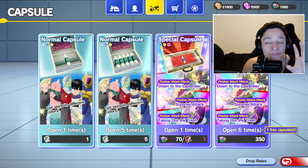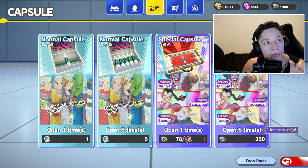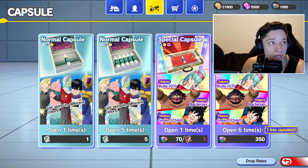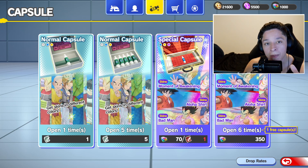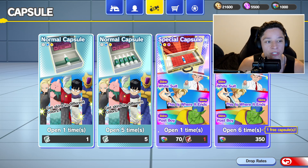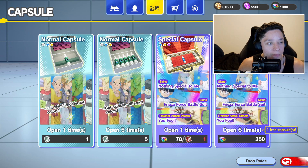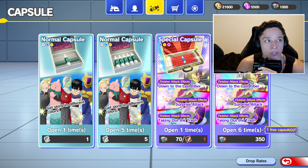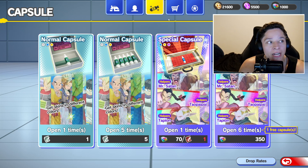What's up everybody? For this video, I figured we would go ahead and focus on summons, aka the capsules. I've seen some comments where people were confused about where do you get capsules, how do you do the summons, where do you get dragon gems, and what can you use the dragon gems for? So I figured we'd do a quick tutorial kind of video on how you're getting capsules.